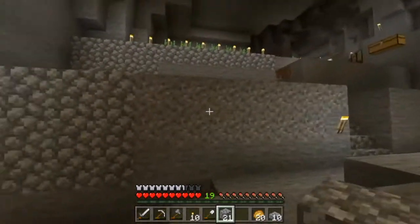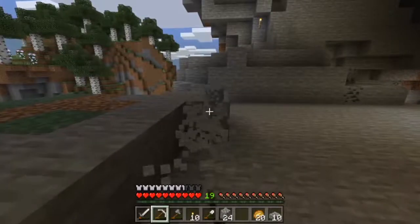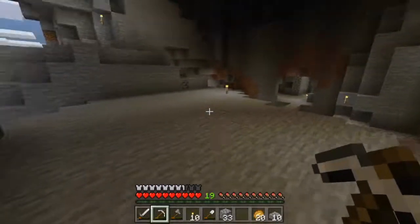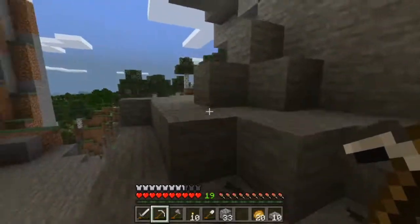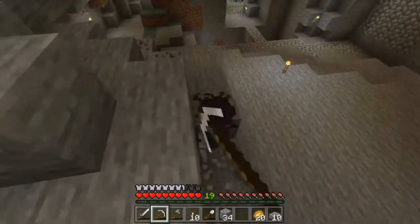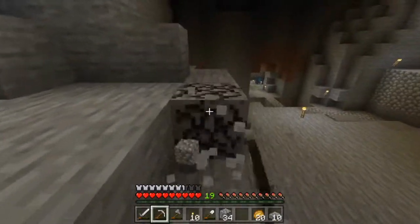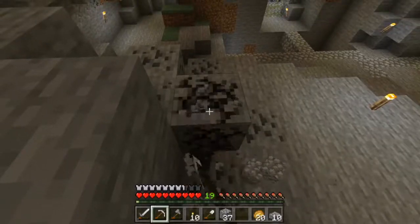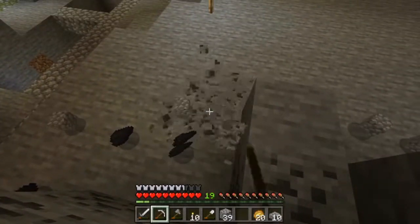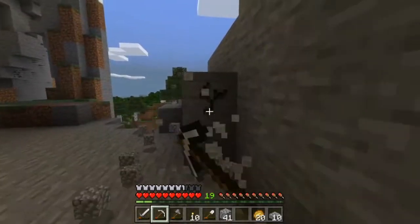I know I'm not really focusing on the enclosure — I'm just trying to make my area look nice. I don't want cows to be able to escape either, that's very important, otherwise they'll wander. I want to keep them close together. So much cobblestone.